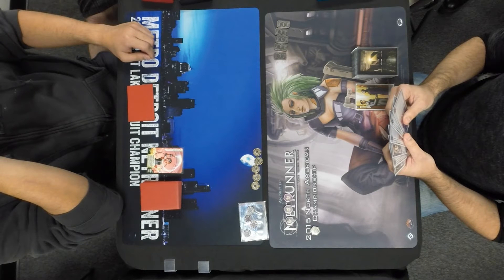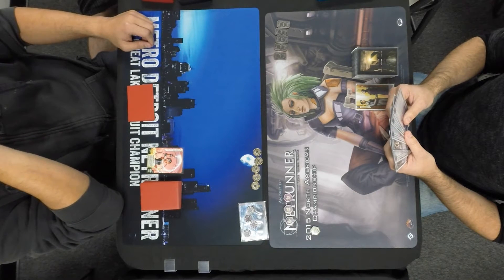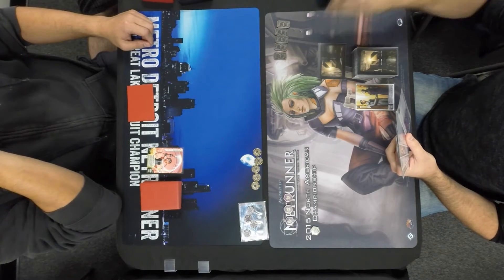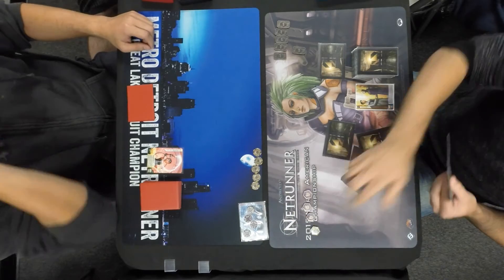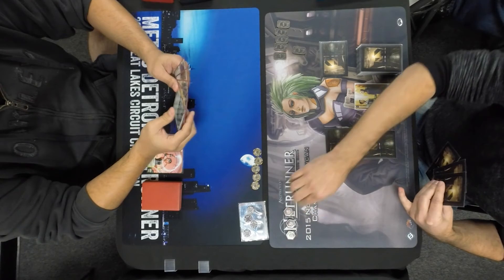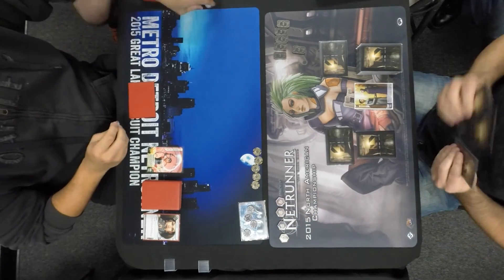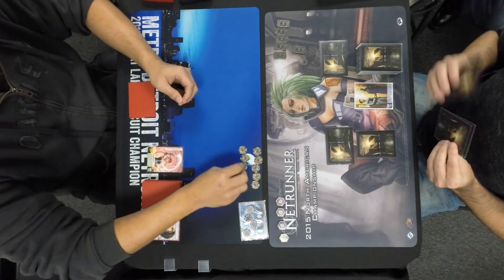This is another Top 8 game, before the Most Wanted list came out, so we have a lot of options here. It looks like John already took his mandatory draw. I believe that's two agendas and three ice in his hand, so I expect we're just going to see some ice up, and John going aggressive right off the bat, trying to go up and get a couple of points here, really forcing Kate to see if she has the answers she needs. That first click Sure Gamble — always a good play to get a little bit of money.